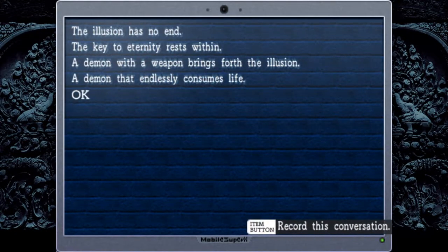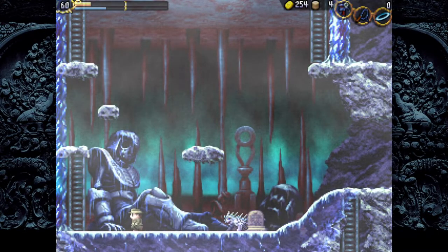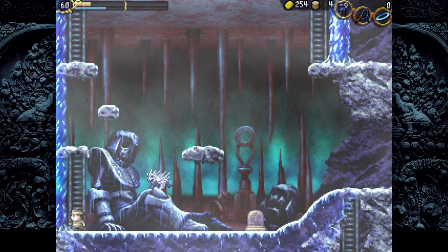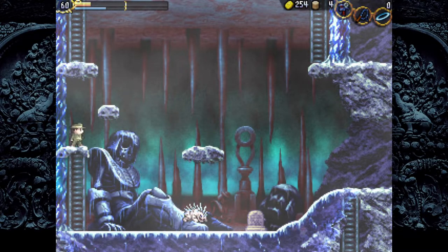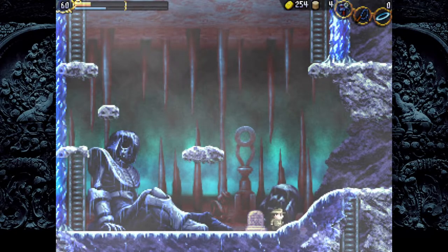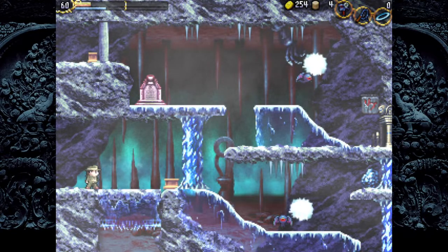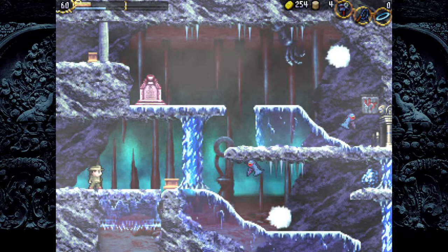The illusion has no end — the key to eternity rests within. A demon with a weapon brings forth the illusion, a demon that endlessly consumes life. We've heard about a demon that consumes life and a key of eternity. Those are things we want, and that's apparently in the place we just came from. But we're not really ready for that.